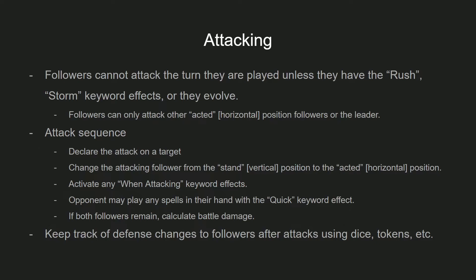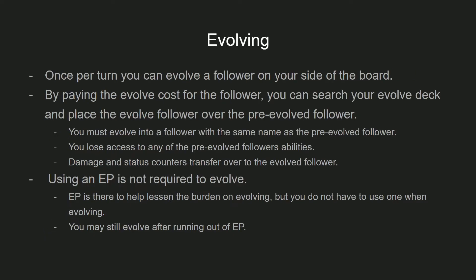Followers can evolve — this is Shadowverse's main feature. Once per turn, you can evolve one follower on your side of the board using a play point or an evolve point. Once you evolve the follower, you search through your evolve deck and place the evolved card on top of that follower. Keep in mind that the evolved follower's name and the pre-evolved follower's name must be the same. Damage also carries over — you don't magically heal when you evolve. Additionally, if you play a follower, it normally cannot attack on the turn it's played; however, whenever you evolve that follower, you gain the rush ability, meaning you can attack any acted follower on your opponent's side of the board — though you cannot attack the leader.